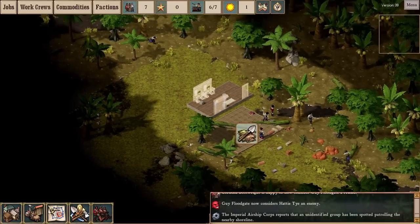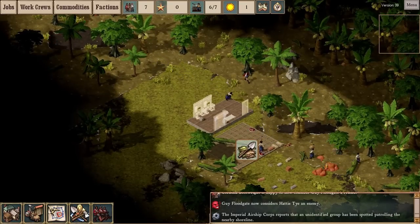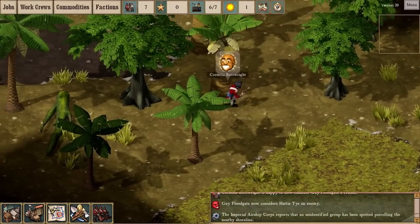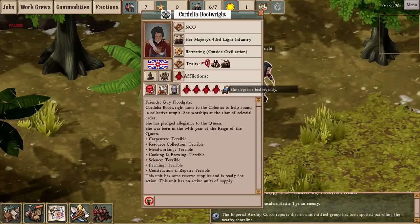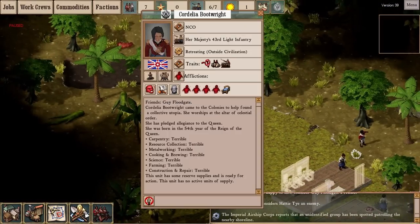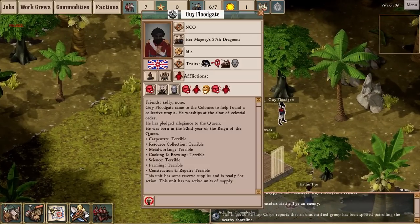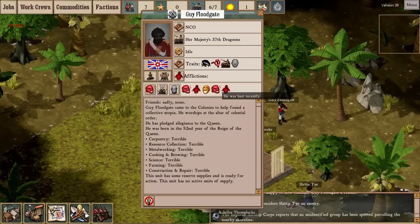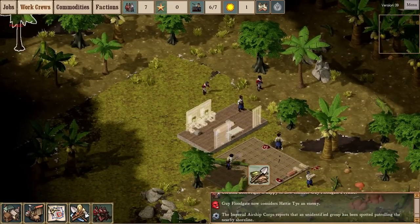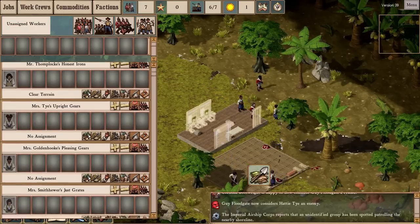A whole bunch of stuff has been added since version 38, and I did cover some of that in my version 38A one-off video. Let's take a look at Cordelia's health — oh my goodness, she's taken a lot of injuries. One effect of the introduction of deathworms is that my other soldier is also badly wounded. He's shaken but will still fight. Deathworms do a lot of damage, and they're actually a little bit harder to kill than fishmen, but not quite as numerous.